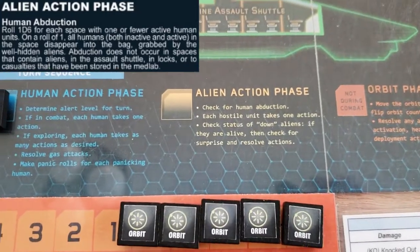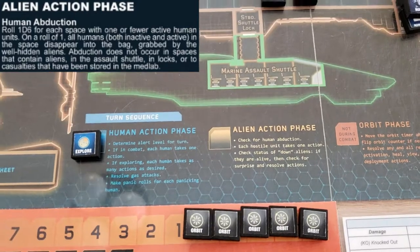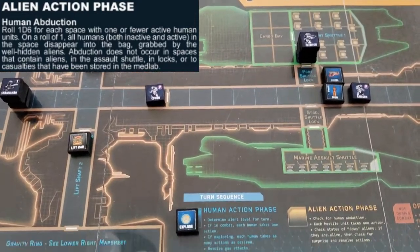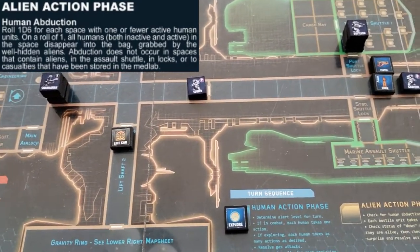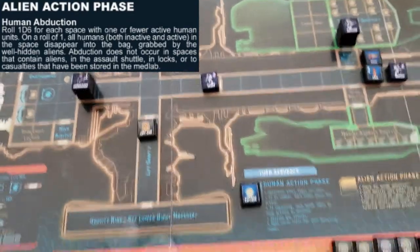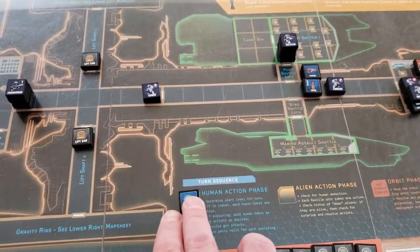During the Alien Action Phase, we check for human abduction, and you only do that if there's one active human only. There can be multiple inactive humans that are downed, but as long as there's only one active human, you check for abduction — and we don't want to be in that position. That's everything for our Explore Phase. We've got people where we want them to hold the ground we've gained.